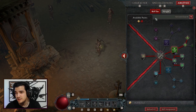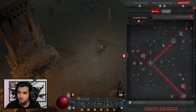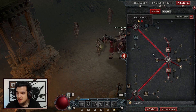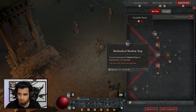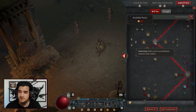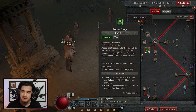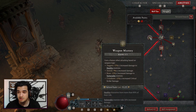Moving on to our abilities: we're taking Puncture as our basic skill — very straightforward. Our core skill is Twisting Blades, and we're taking both passives: Symphony of Strikes and Sturdy. For agility we're taking Shadow Step and Dash — going all the way to Methodical Shadow Step, and Enhanced Dash for that 15% increased critical strike damage. For subterfuge skills we're taking Poison Trap purely to activate the aspect that gives us a 52% increased chance to make enemies vulnerable.